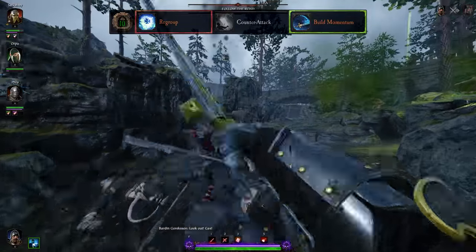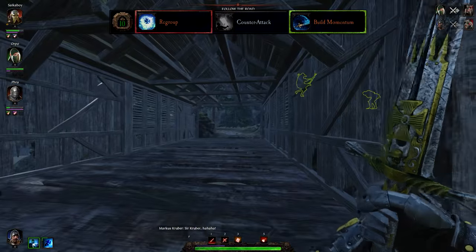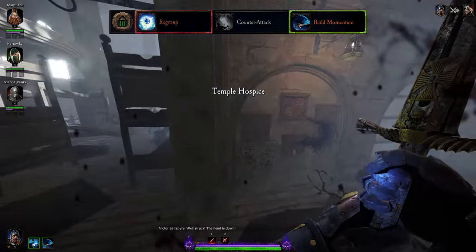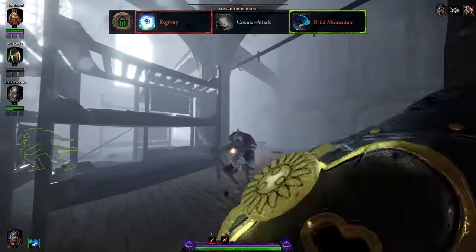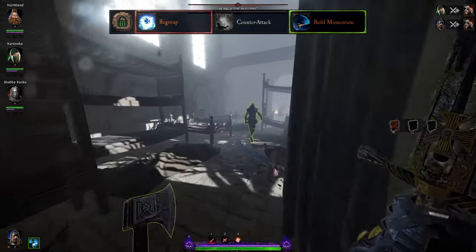As for Counterattack, this talent is completely irrelevant. The only time your blocks break with the Halberd is during a horde, at which point you are already doing light attacks fast enough that Uninterruptible does nothing. Alternatively when trading with elites, Uninterruptible only helps you get a swing in while they stagger you — and you should never be trading damage with an elite in that fashion to begin with.